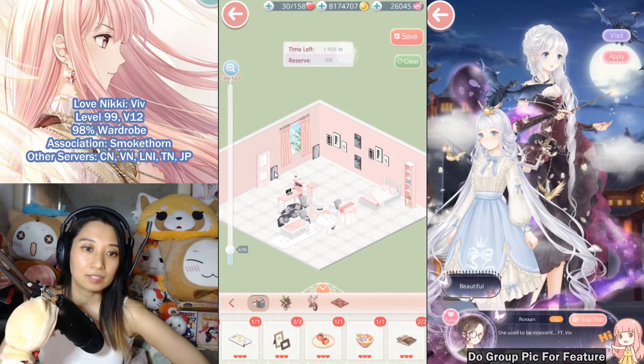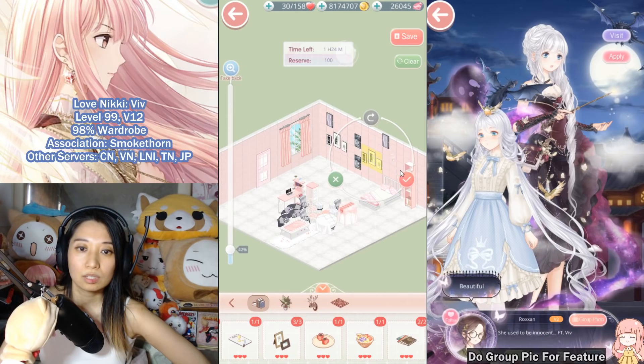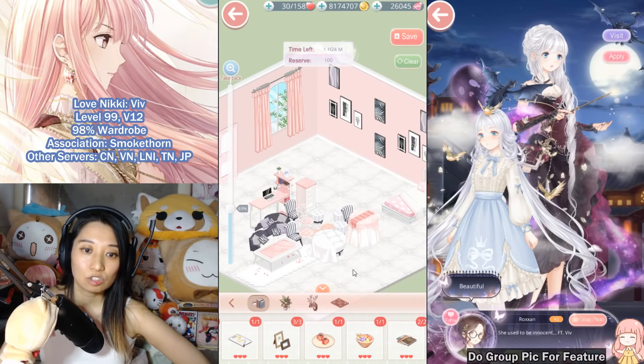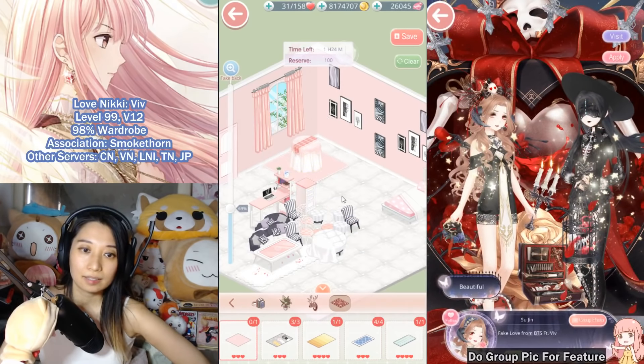Let me arrange the frames in a sort of pattern and make them even. This one needs to go lower and this one too — I realized they weren't quite even. Then the lamp — let's put it right on top of the bed.